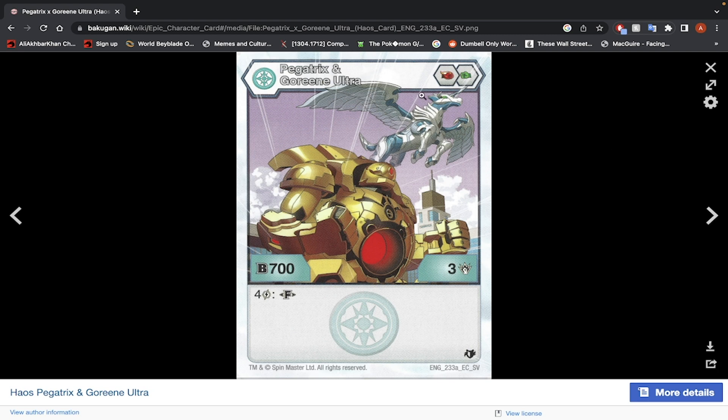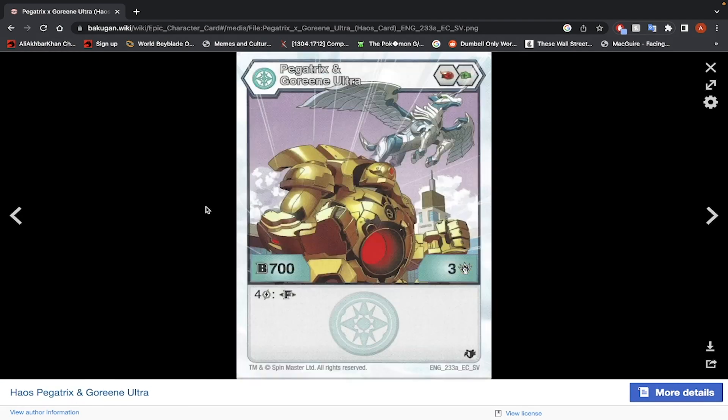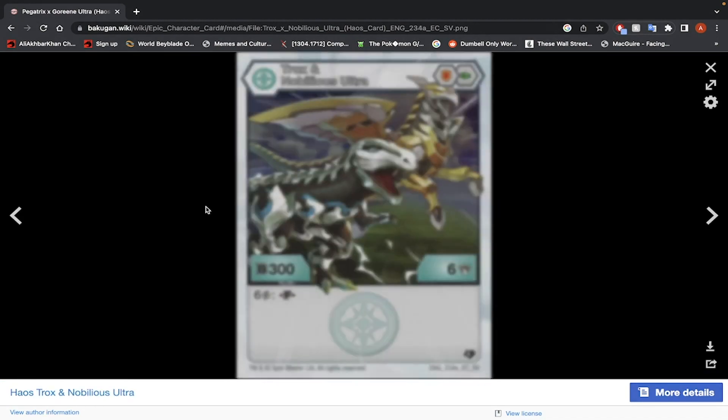Pegatrix and Goryn Ultra — Fire Fist, Green Fist, 700 B-Power, 3 damage, only 4 energy to fuse. Fused stats: 900 B-Power, 5 damage. You can attach a Bakugan from the field onto this. Not bad — 4 energy, focus on damage. With your cores you can stack up to maybe 13 damage, and with the plus-5 Green Fist that's 18 damage. If you have a Pirate Bakugan to initiate for highest-damage-wins play, yeah, go for it.